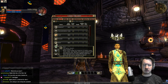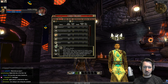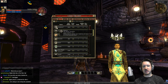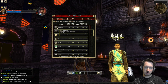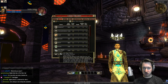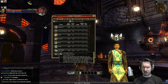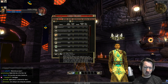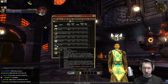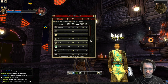Spot also lets you detect traps ahead of time — a ping will appear on your screen warning you. Swim makes you move faster underwater, which is nice. Balance lets you get back up when knocked down — useful against wolves, grease, and various knockdown attacks. Use Magic Device lets you use magical items like resurrection scrolls to raise friends from the dead, or protective wands. Put points into it even if you don't fully understand it yet — it becomes very valuable as you learn the game.